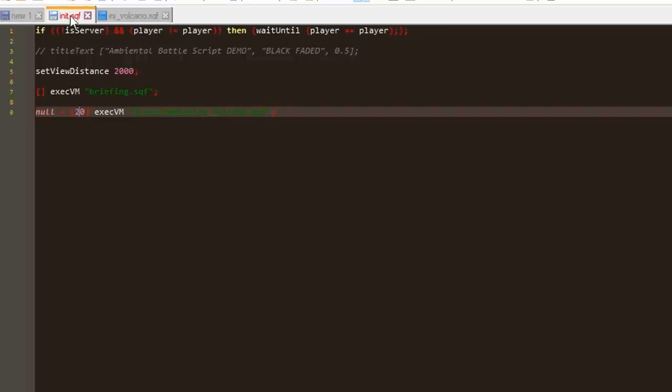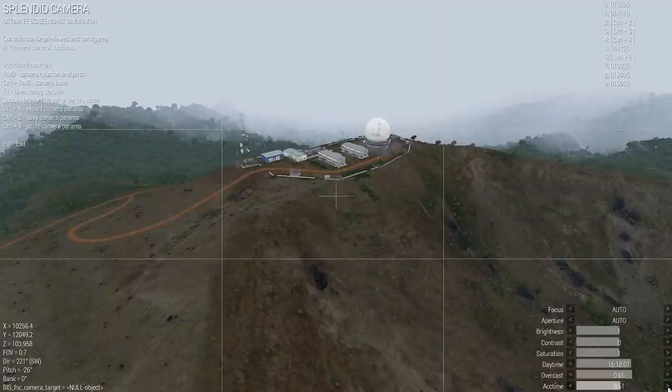By the way, you can run the script from init.sqf as I did here, or from a trigger or another script. Let's start the mission.